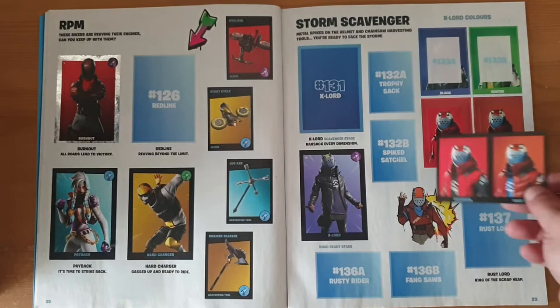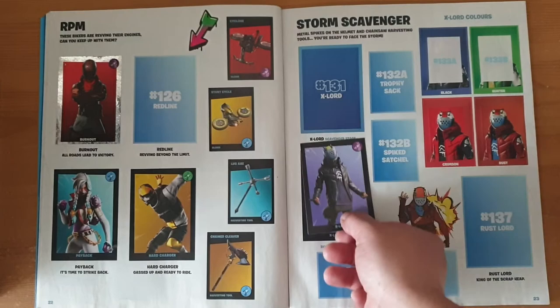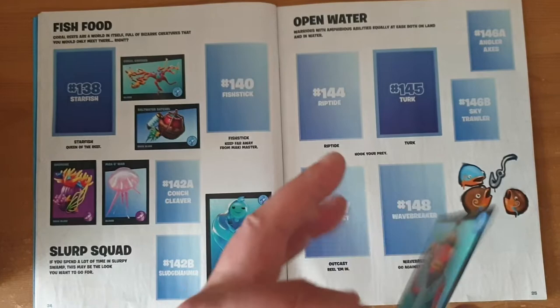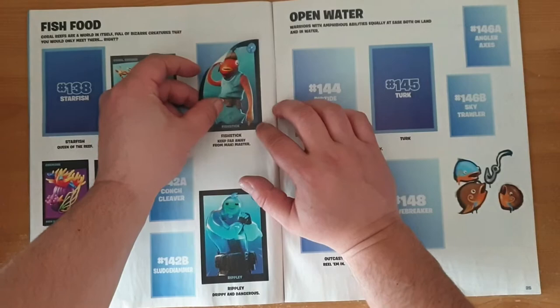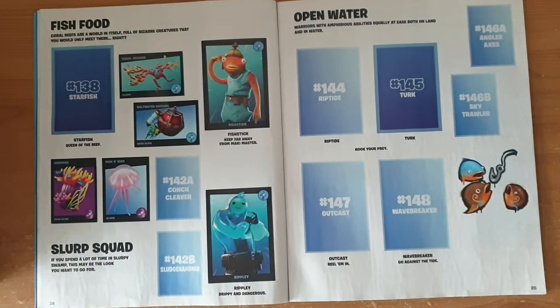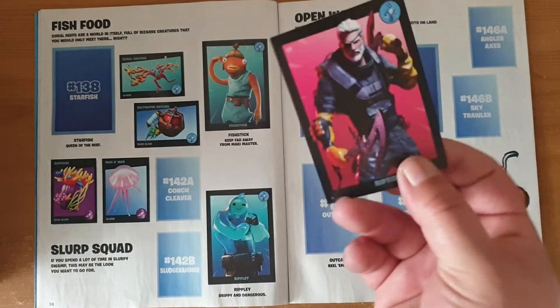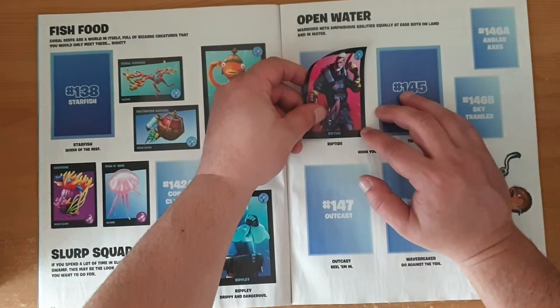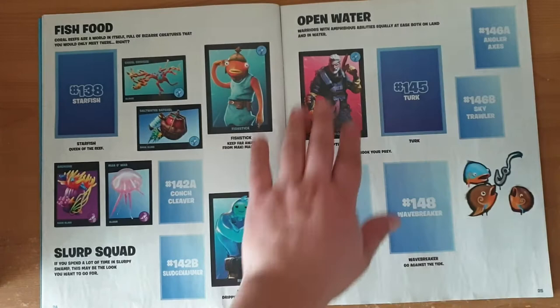134 A and B — nope. 135 — of course not. 140 — Fish Stick — that's good, because we do need this one. Let's just pop it right in. That's one number 140. 141 A and B — nope. 143 — of course not. 144 — Riptide — that's good because we need that. Looking good. I'm not going to complain — I'm at the stage where I expect to get doubles. So that's 144.